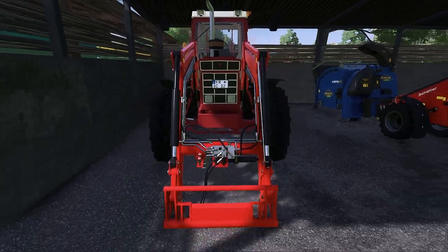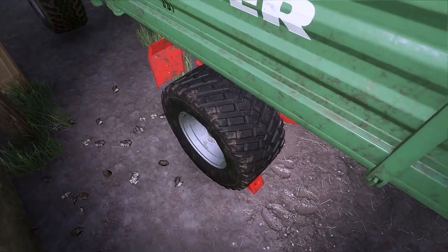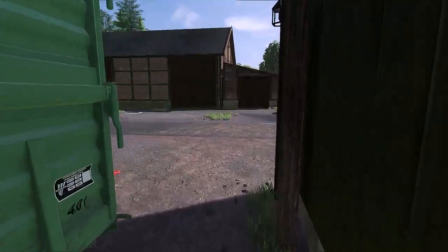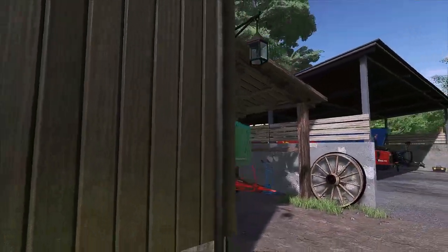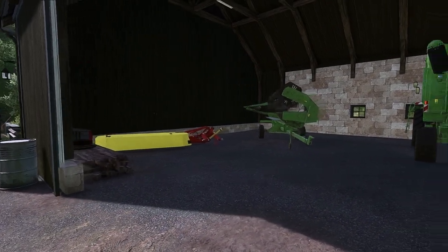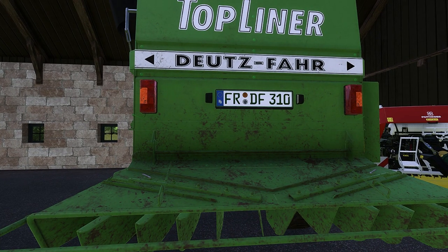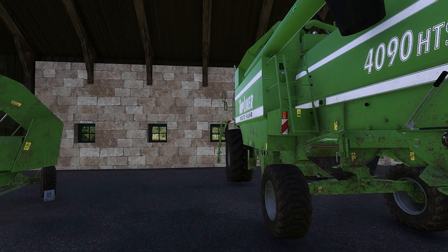That's what the map is called, shown on the license plate. A little further along we have two Welger trailers parked — they were already there and as you can see they're nicely used. I'll continue to use them, they fit quite well — why not. And we'll head straight into the harvest with them, because the harvest is now upon us. For that we'll use our Deutz Top-Liner. It's interesting to see that the 'FR' license plate was also used here from the start — I didn't do that, it was already there.